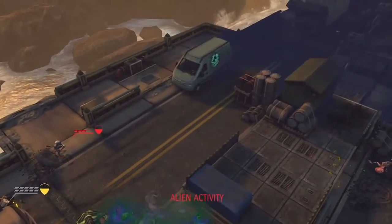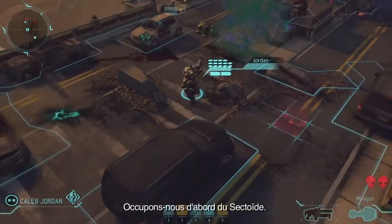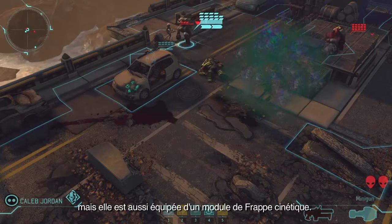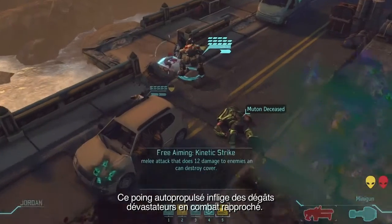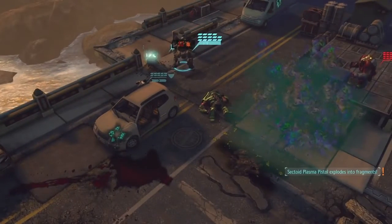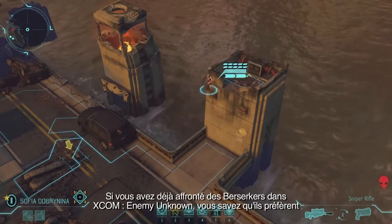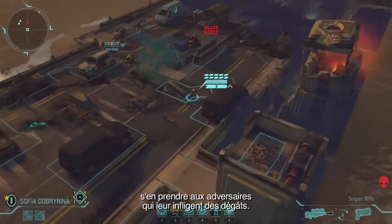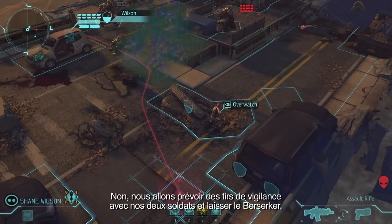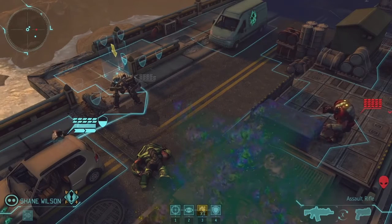A Sectoid is going to move to flank, and a Berserker is going to come in. We're going to deal with the Sectoid first. Our mech is out of ammo, but he also mounts a Kinetic Strike Module — a rocket-powered fist that gives him a devastating close-quarters attack. Now we have to deal with the Berserker. Those of you who fought Berserkers in XCOM Enemy Unknown will remember that they like to go after enemies who deal damage to them, so we're not going to shoot at him right away. Instead, we're going to set up overwatch shots with both of our soldiers and let the Berserker, whose aggressive nature leads him to engage the nearest target, have a go at the mech.